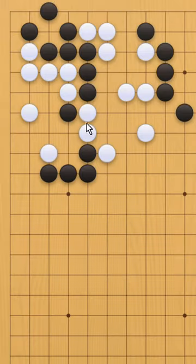Here we have a position where black needs one more move to live, like this. However, instead of living directly, it's often better to try to take advantage of your opponent's position first.